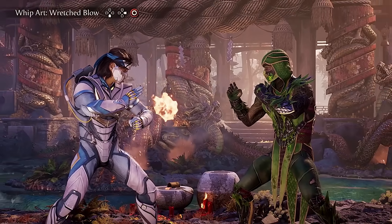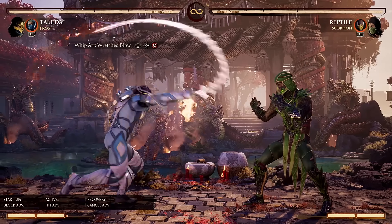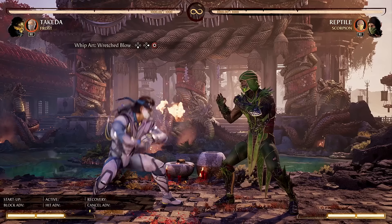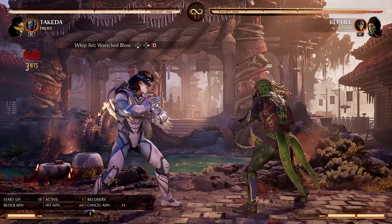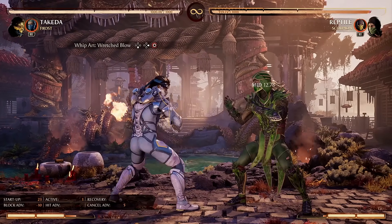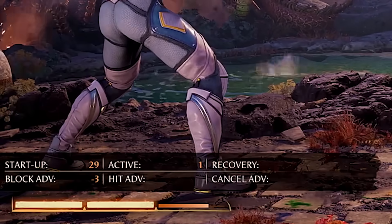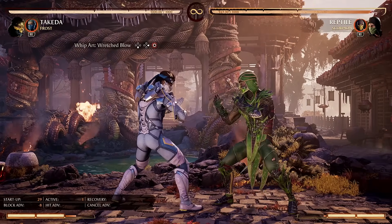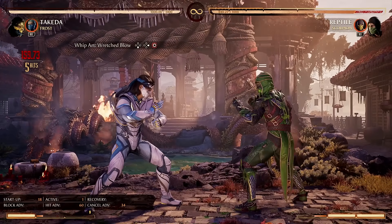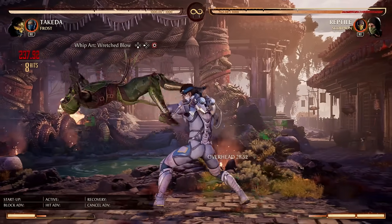Finally, last but not least, we have Whip Art Wretched Blow. This move is actually a Rekka, which many Mortal Kombat players might not know — by default it's just one attack, but if you do it again there's a second hit, and a third time gives you a third hit. If you spend a meter on that third hit, you get a launcher for combo follow-ups. What's it like on block? The first hit is minus 17 — very punishable. The second hit is minus 10, so less punishable. The third hit is actually safe on block at minus 3. However, there is a gap between the second and third hit, which means the opponent could armor right through it. As a result, you're much better off just comboing into this and spending that bar on the final attack to keep the combo going. Takeda has a bunch of interesting and creative ways to start his combos.